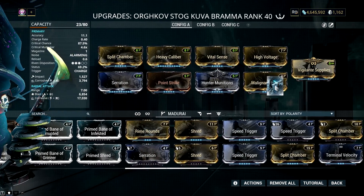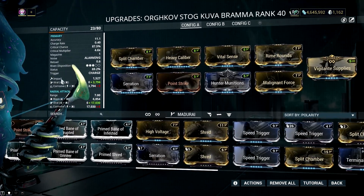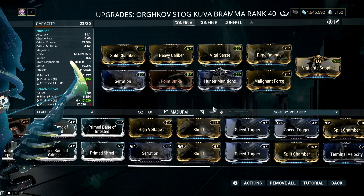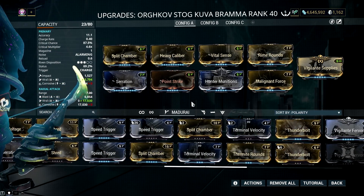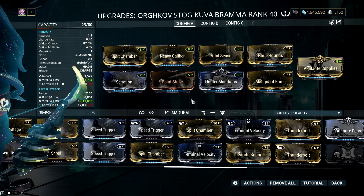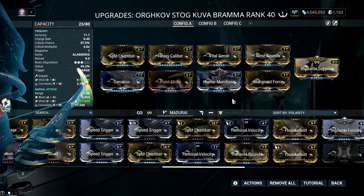The second build is a viral slash build — you all know how viral pairs well with slash. There's not a huge comparable difference from the first build, but when a viral slash Kuva Brahmu is paired with frames that can strip enemy armors, then you'll see a big difference. The build variation I'm showing you is created so you have an idea what build to use when pairing your Kuva Brahmu with a specific frame.